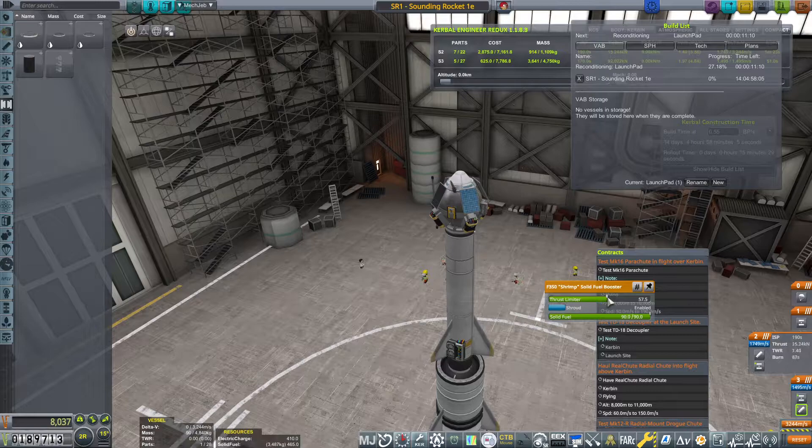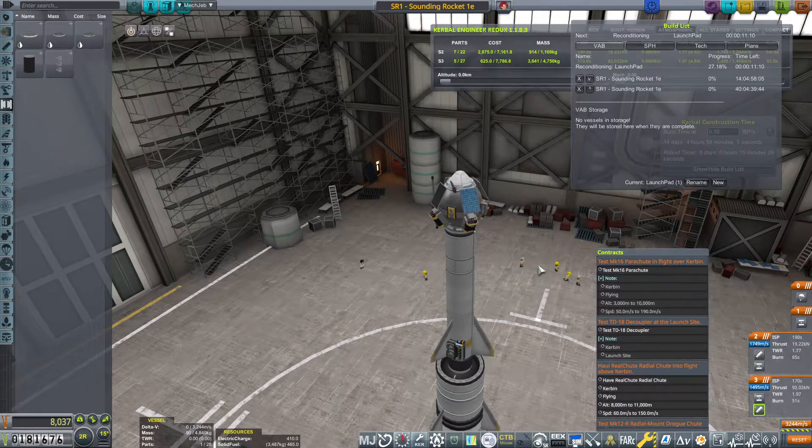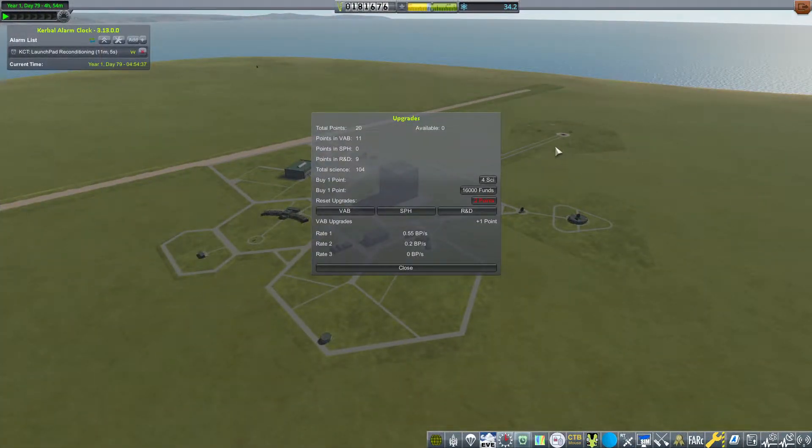Checking my thrust to weight — which was one of your suggestions, so thank you. The thrust to weight is 1.97 and 1.77. One of my commenters suggested checking thrust to weight, and I think that comment has just helped me make orbit. We've got some cash to burn, so I'm thinking of buying a couple of upgrade points — one into the VAB and another into the R&D.